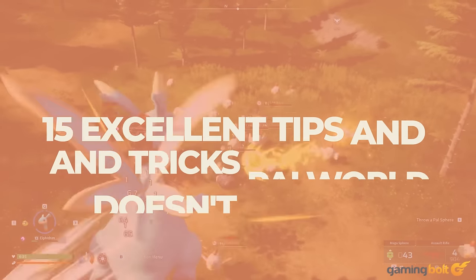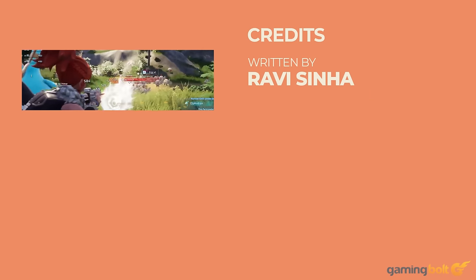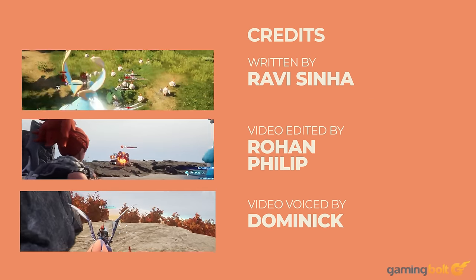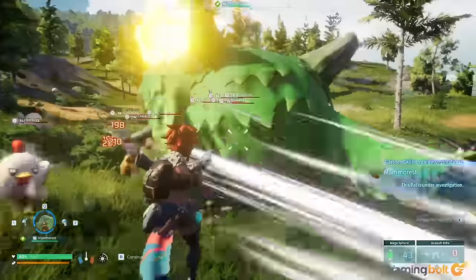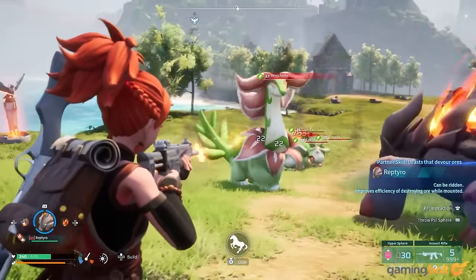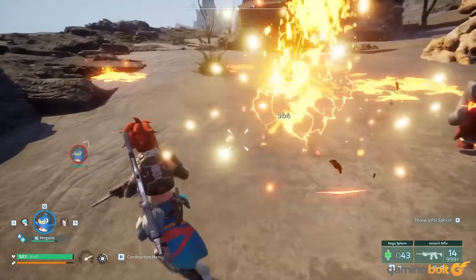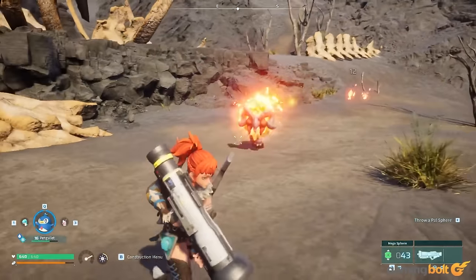Pal World is now in early access for PC and Xbox Series X and S, amassing over 435,000 peak concurrent players on Steam. Many players are experiencing the magic of exploring, capturing, and adventuring with their friends when not committing horrible crimes. Here are 15 tips and tricks for Pal World to make the journey through the mysterious archipelago easier.